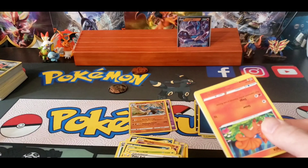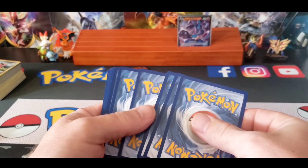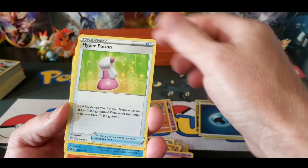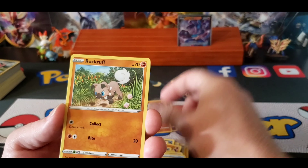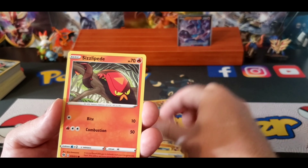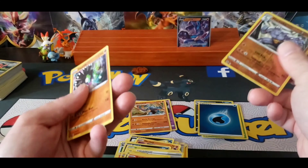Last pack. Leaf Energy, Hatrim, Hyper Potion, Sharpedo, Vulpix, Rockruff, Scraggy, Zigzagoon, Zizzlipede, Machoke, and Zaguard.